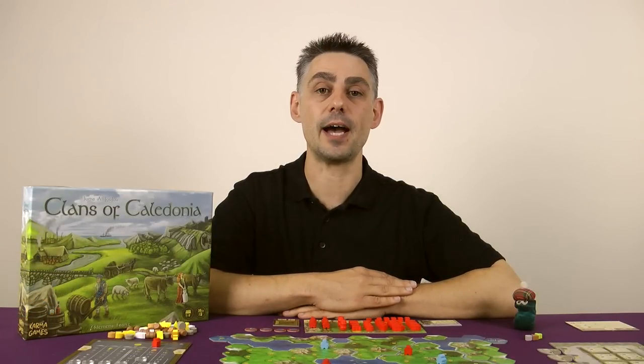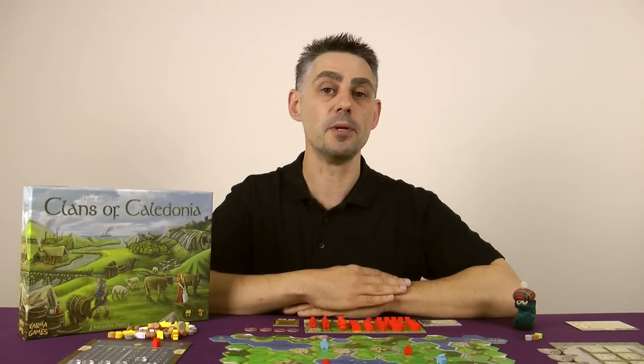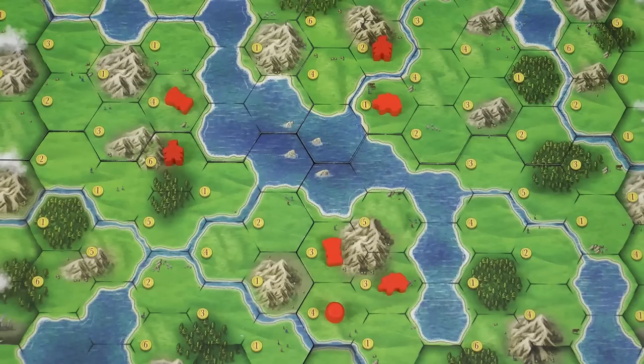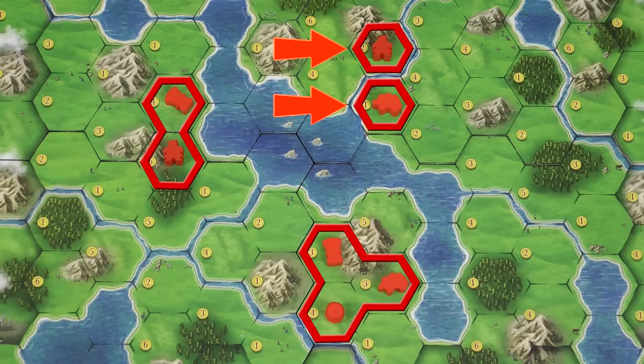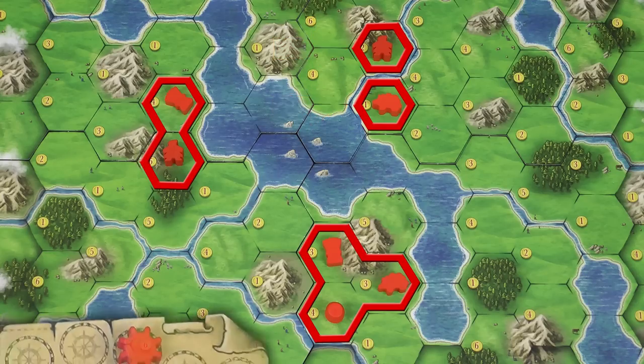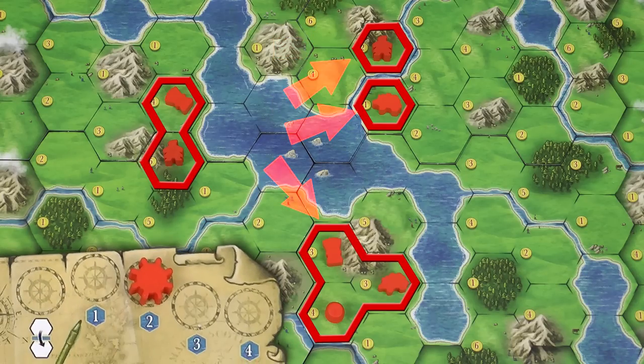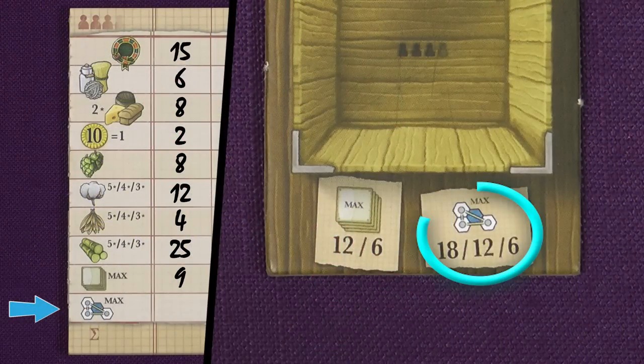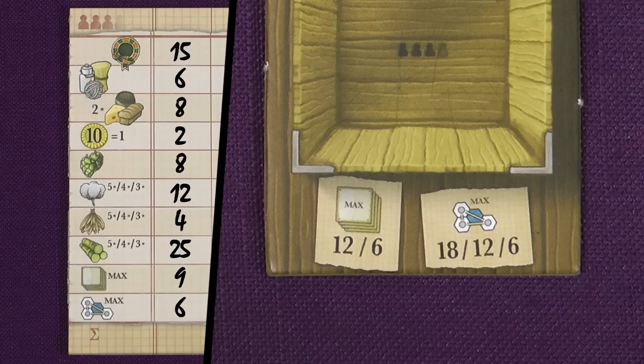And finally there is a settlement scoring. Each player counts the number of settlements that they have that are within shipping reach of each other. A settlement is defined as a cluster of neighboring units owned by one player, and this could be a single unit. For example here I have four settlements — these two are separate settlements because they're divided by a river. If I have two loch shipping then these three settlements are all within shipping reach of each other, but my two loch shipping is not enough to connect this settlement with the other three, so it is not counted for final scoring. Points are given out according to the numbers shown on the bottom of the export box.